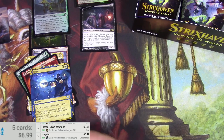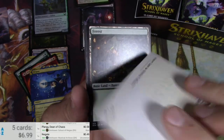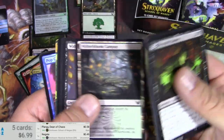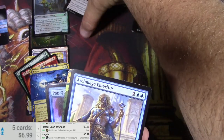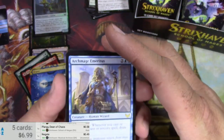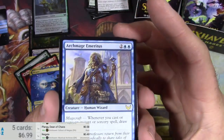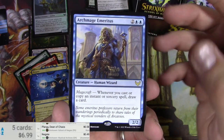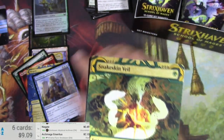Heated Debate and a Treasure token. The big thing we're looking for is the Japanese Mystical Archives. That's Preordain I believe. Memory Lapse — very cool art. Necrotic Fumes. I'm digging the flavor of this set; it's basically Ravnica guilds with a school theme, there's a lot of Harry Potter stuff going on here. Archmage Emeritus and a Snakeskin Veil — the Emeritus is a couple of bucks.